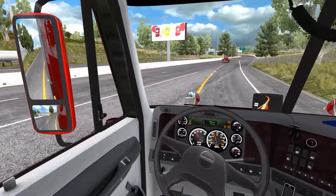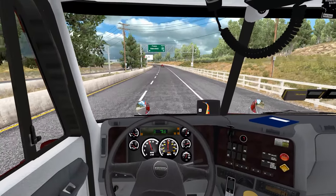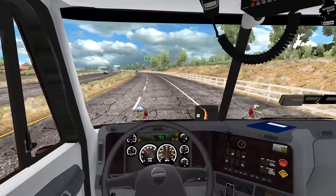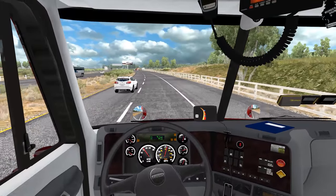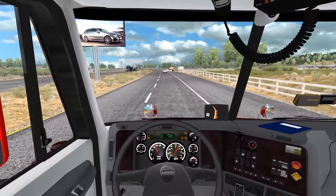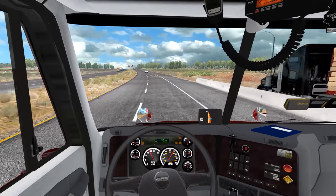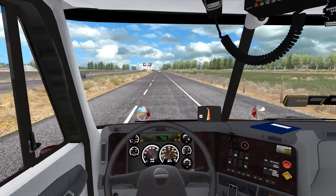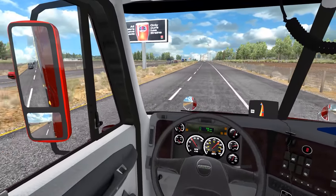Now we have to negotiate traffic — looks like we're okay there. Got a truck stop ahead on the right. The reflection in the gauges doesn't look too bad right now. But yeah, there's definitely a frame hit in this cockpit — you can just tell. Maybe it's just not well optimized or the truck model has too many polys or something. I don't know what the issue is, but it does do that.